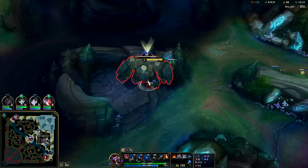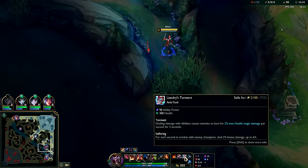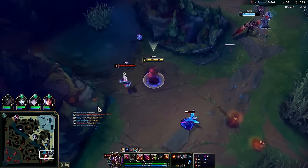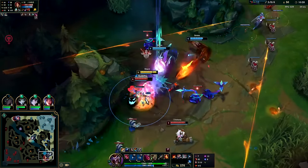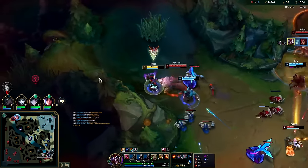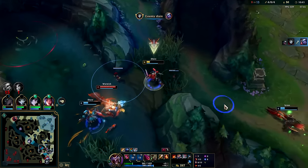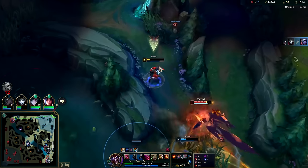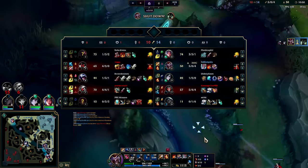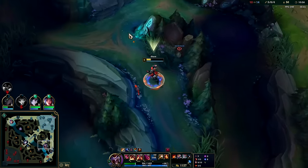Our win con is definitely just getting full-stack Mejai's and letting our boxes kill everybody. It'll chunk the crap out of Sion too — it's max health damage, the box reapplies, and the Leandry's burn stacks. Warwick's coming on over. I need to get above half health here — we'll smite him early and get the execute damage on E. We're getting hit with the dagger — oh my gosh, his R had to be on cooldown. If his R was up I died there.